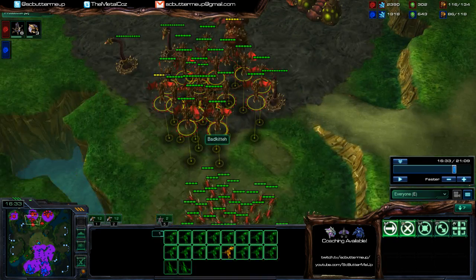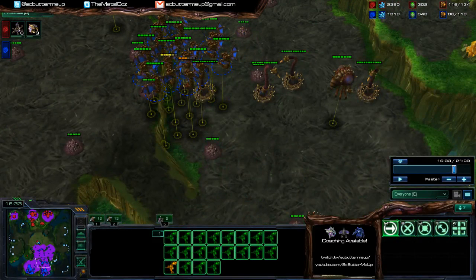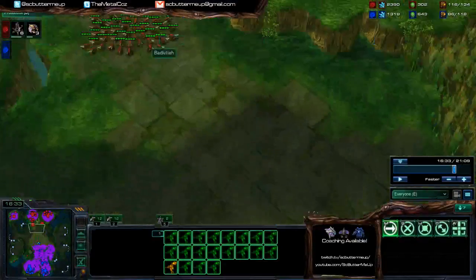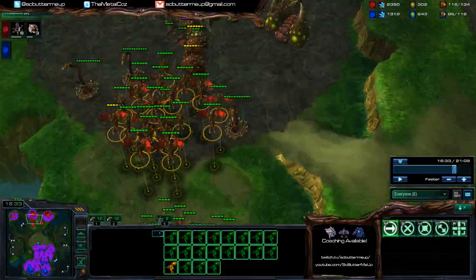So if, for example, you see his mutalisks — he's got, like, four mutalisks — you've got 20. You've got a massive air advantage. So really exploit that advantage. Use those mutalisks for complete map control, to pick off drones, to clear pathways, to pick off banelings. Anything that abuses your advantage.